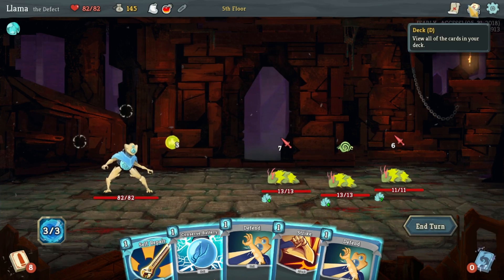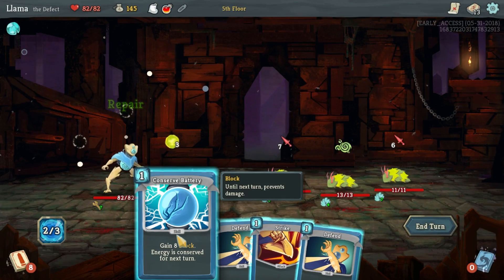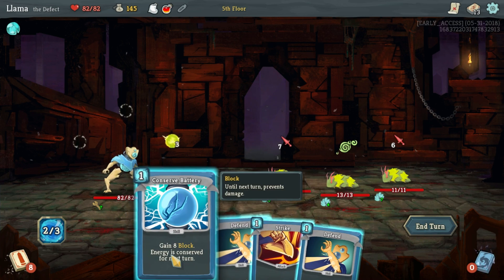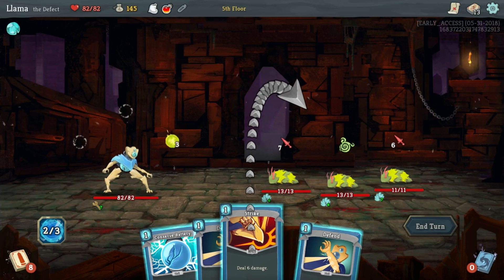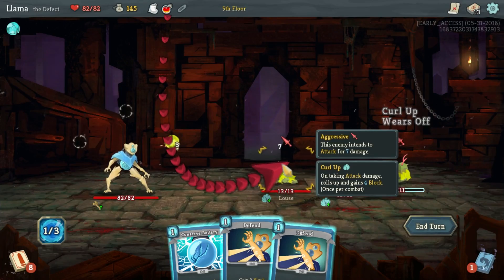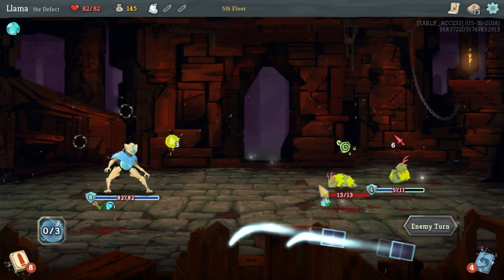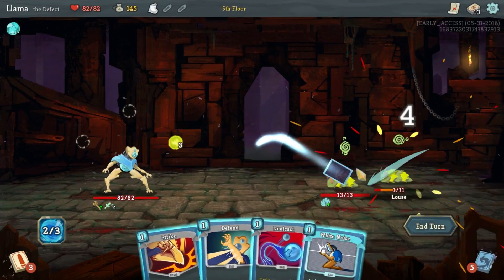We're coming up to the elite. Next fight is going to be the elite if we choose to do it. Energy is conserved for next turn. I get it - you can't actually spend the energy, so I have to have leftover energy. Let's do this. It doesn't matter which one - actually this one if I play it, it's more. We should be fine, we should take no damage. I maybe didn't even need to use that potion. Might as well play this.